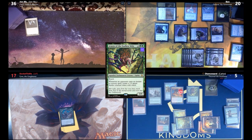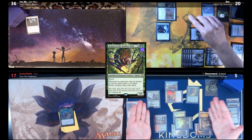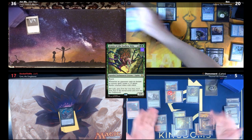Carlos plays Arasta of the Endless Web — a 3/5 with Reach. Whenever an opponent casts an instant or sorcery, Carlos gets a 1/2 green spider token with Reach. Carlos attacks for nine; Ben blocks three and takes six. John reaches 20 commander damage and respectfully concedes at sorcery speed.